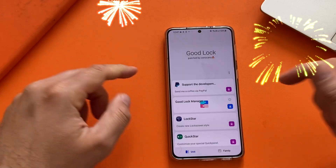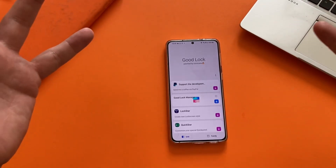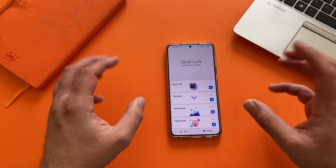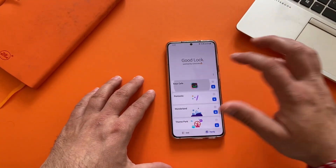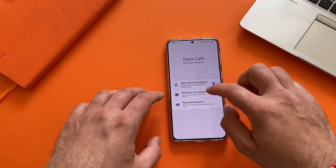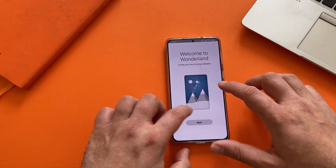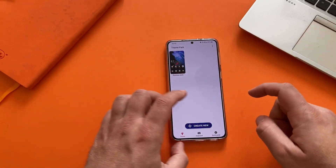Good Lock patched by Corsicano — it seems to be really working guys! We finally have a patched Good Lock. Please go and try to donate to this person, this is really great work. Let me check if the modules are accessible. Thank you Mr. Corsicano for patching Good Lock — everything works! I'm able to access modules like Keys Café, all my previous settings are saved from the previous version, and all the modules are there. Even Team Park is accessible and my previous work is saved.